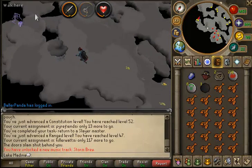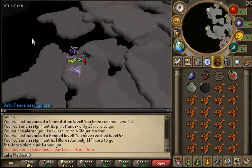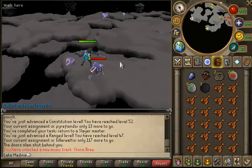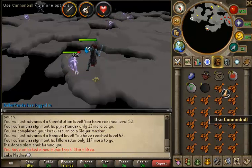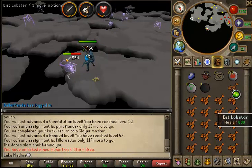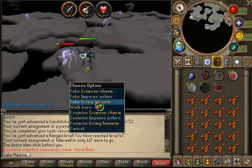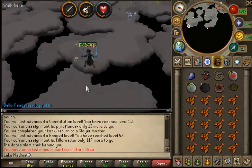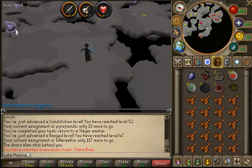Before EOC, this was one of the worst tasks you could possibly get, because these things were very low level — like level 70 — and yet they hit extremely high, extremely fast, and extremely accurately. I was killing them at around 70 defense, wearing Rune with fairly decent defense, and I could only kill about 10 before I had to bank, because they hit so hard. You'd go through several lobsters per kill.